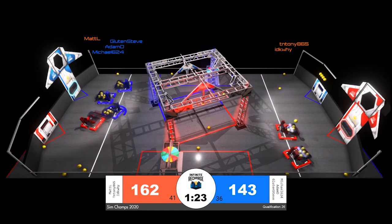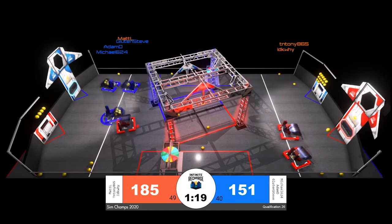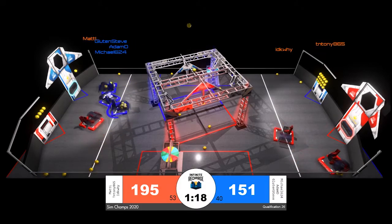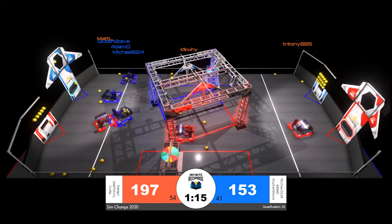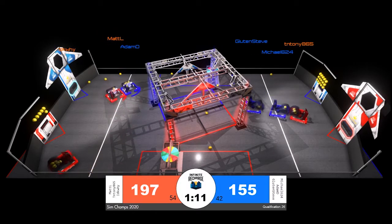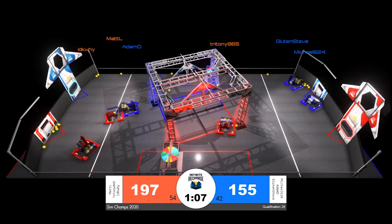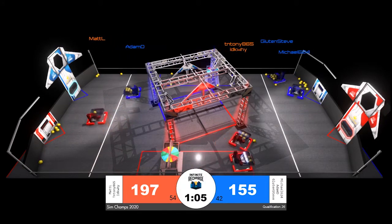Less than 90 seconds to go. Matt L now getting a little bit of what it was giving just a moment ago. Adam D trying to get in their way as Matt L tries to grab power cells. Matt L seems to use that as the opportunity to begin playing defense once again, getting in the way of Adam D and really slowing down that Blue Alliance robot's opportunity to score.